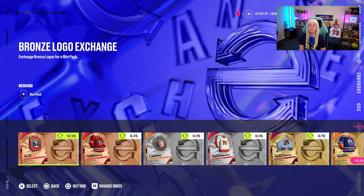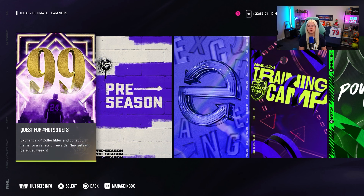I always suggest silver upgrades and gold upgrades — go and trade in all your fodder, there is no need to hold on to it. EA released base champs, but let's be very honest, you would probably not use your cards below 82 in your squad anyway.